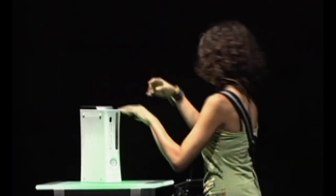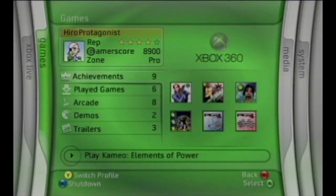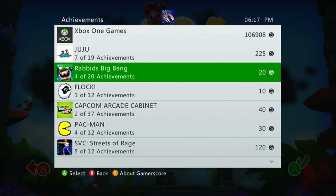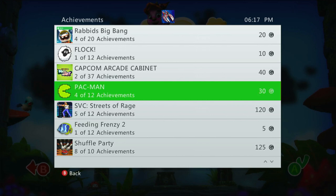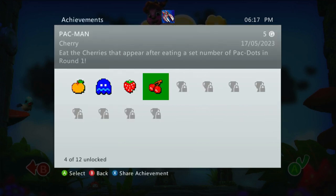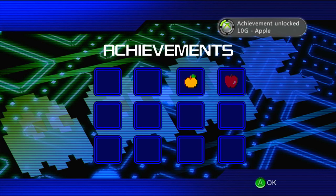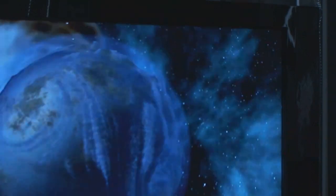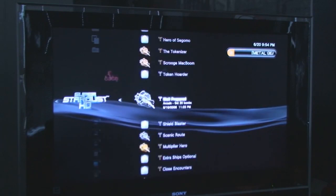Ever since Microsoft launched the Xbox 360 in 2005, we were introduced to the Achievement System. Every game had challenges you could accomplish where every achievement would grant you gamerscore. This was a brilliant new way to show your bragging rights to your buddies, be it online or in real life. Sony would later follow suit with a firmware update to the PlayStation 3, where we could get its own equivalent called trophies.